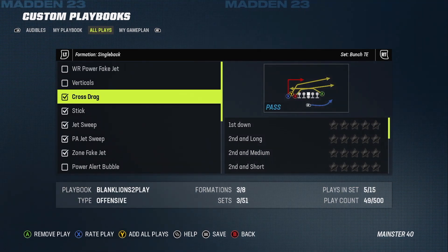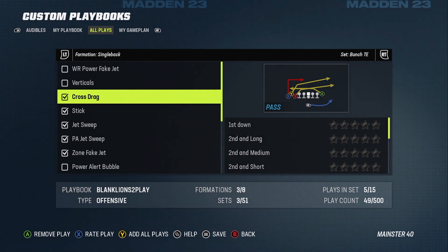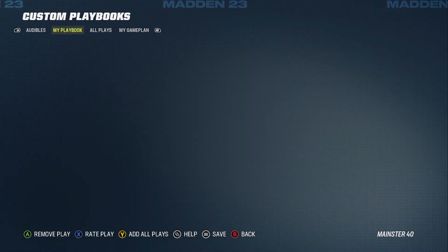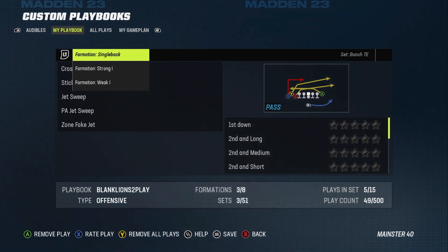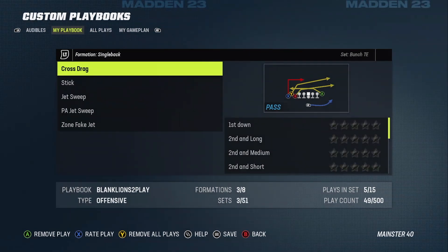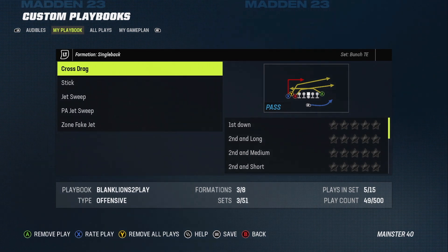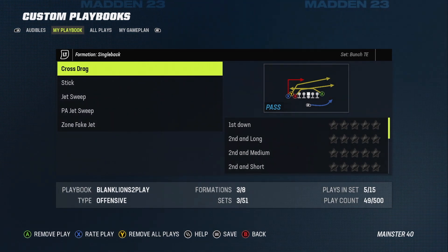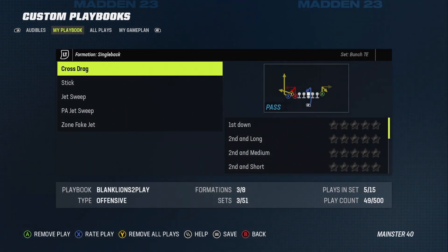Once you start checking boxes, it's gonna start adding plays to your playbook. If you hit the left bumper at the top you'll go over to the My Playbook tab — this is your playbook and where all the plays get added. The All Plays tab is every play in the entire game of Madden, and the My Playbook tab is your playbook.